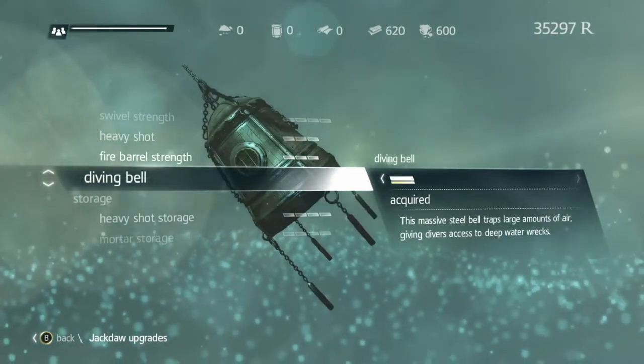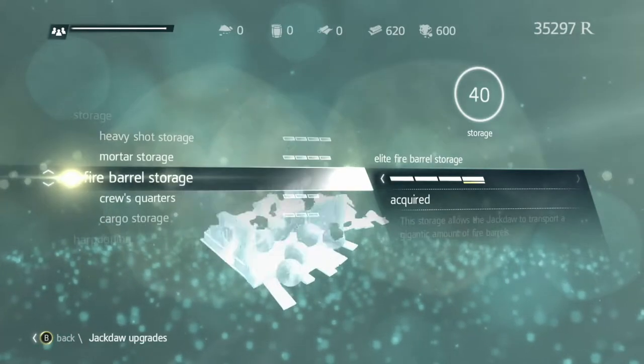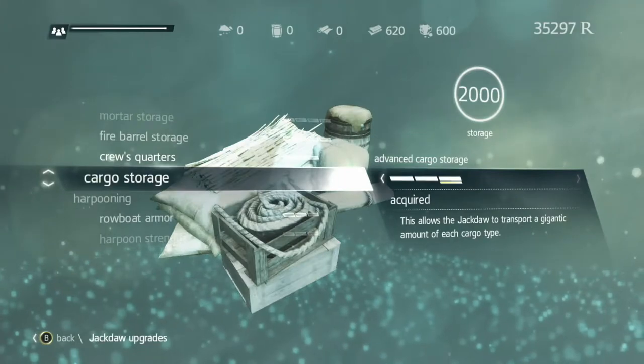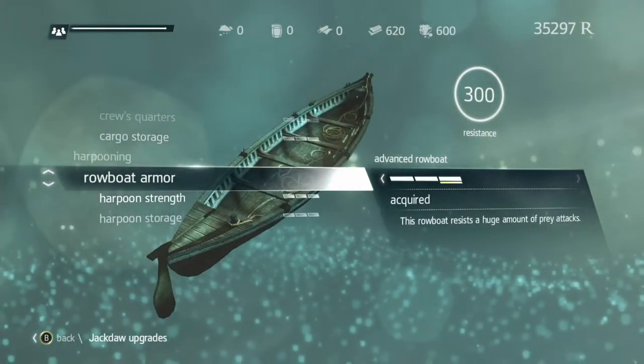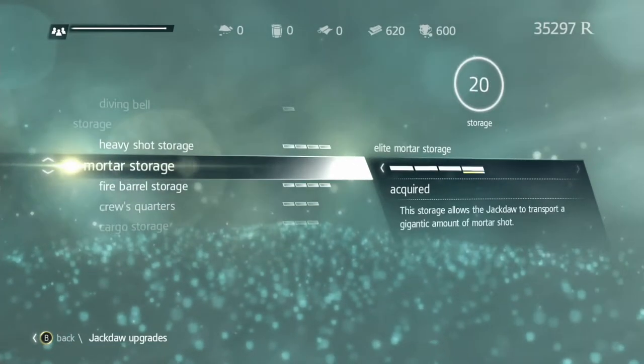The fire barrels, diving bells — I bought everything, and I worked hard. The great part is, when you fully upgrade the Jackdaw, you can sell off all your cargo. You don't have to keep wood and cloth and metal around to do the upgrades.